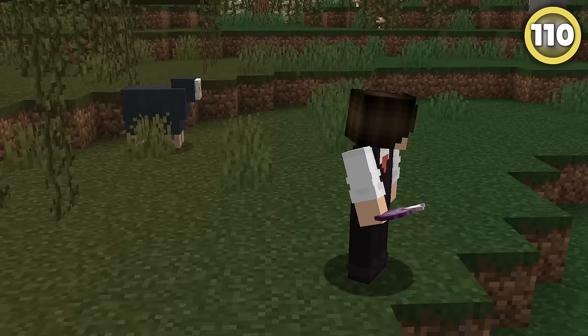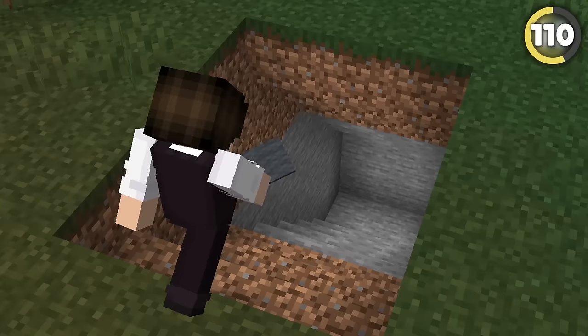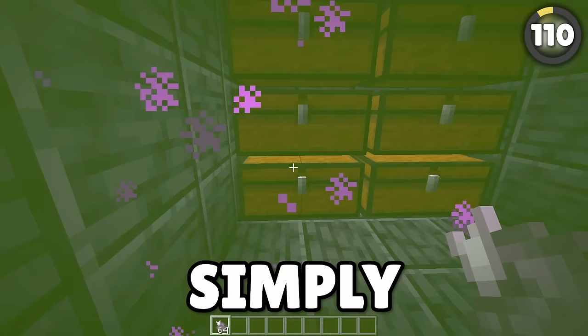Eating a chorus fruit will teleport you to a random nearby block, even if that block is on the other side of a wall. So if you head underground and build a tunnel, making sure to place carpets on the ground, you can build a base on the other side of the wall that can be instantly entered by simply eating a chorus fruit.